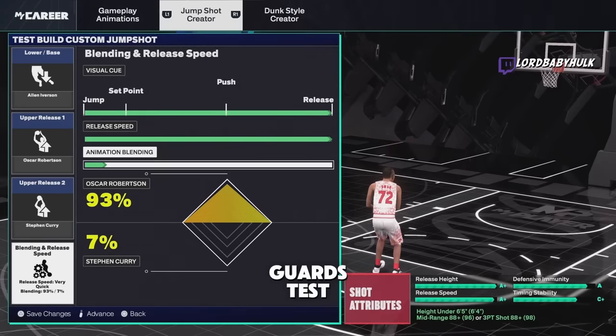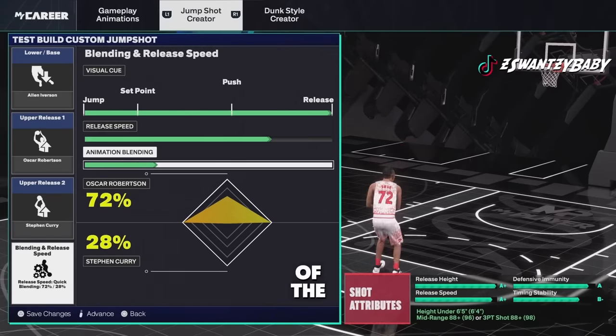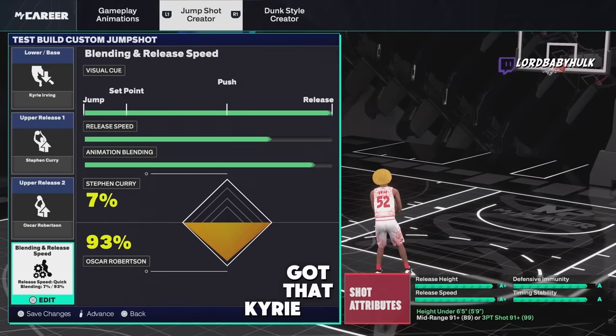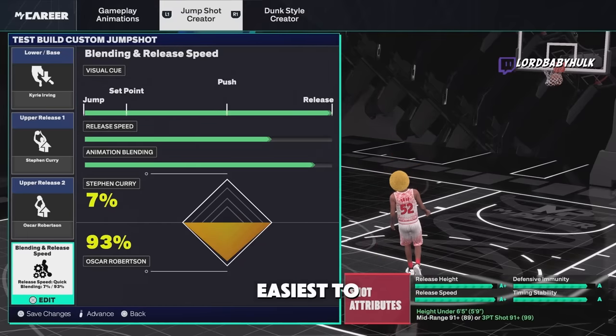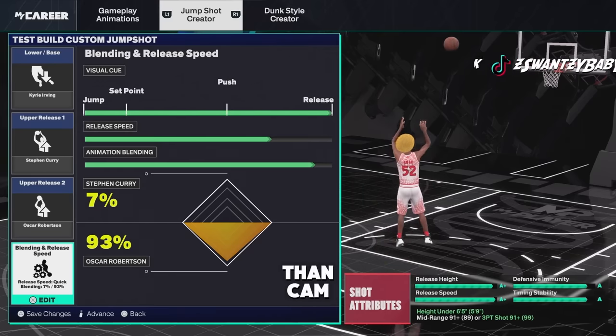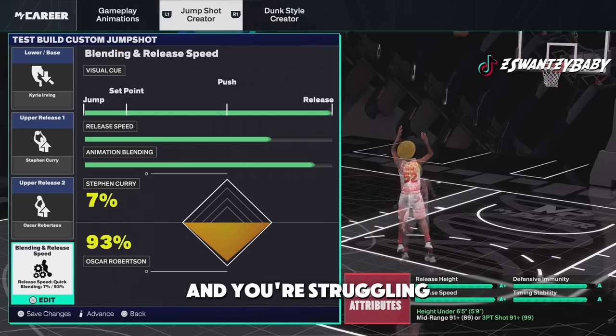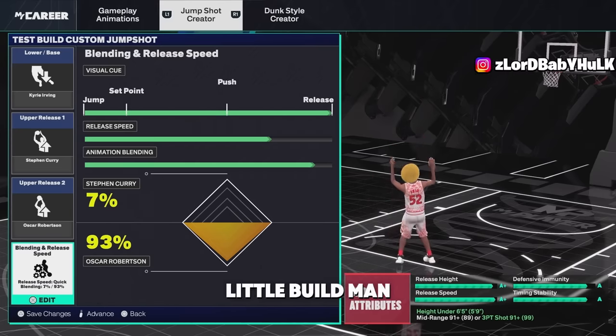Here's the baby T-Mac for little guards — test it out, I mostly use this one. Here's another alternate version of the AI. Now we've got Kyrie Irving — this is probably the easiest to time for little builds, somewhere between AI and Irving. Easier to hit than Cam; Cam's a little more glitchy. If you want a reliable jump shot and you're struggling, try this Kyrie out if you're a little build.